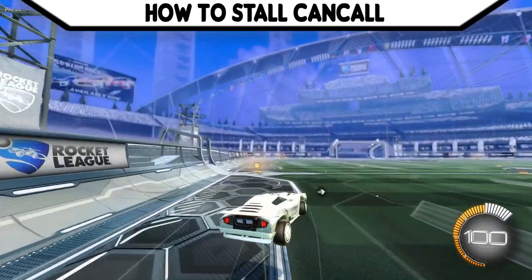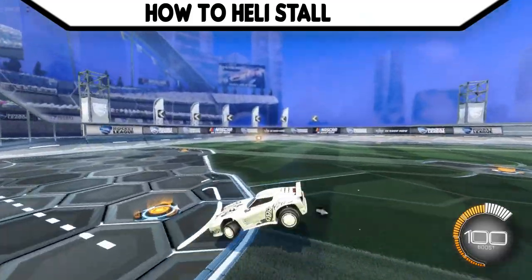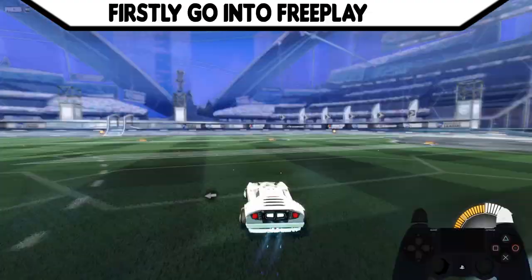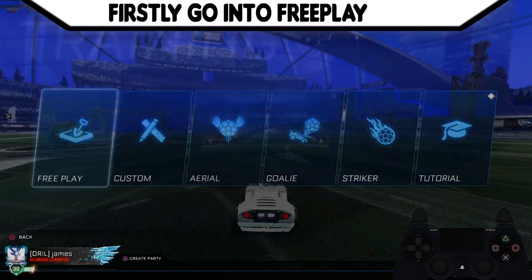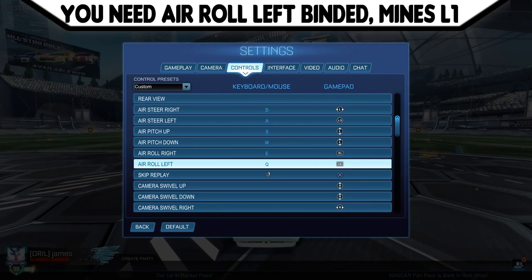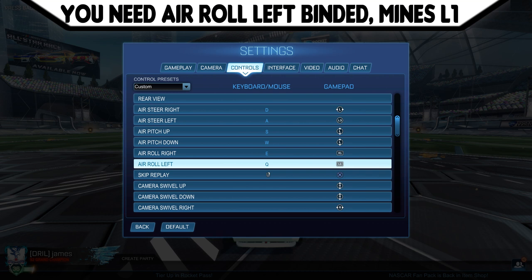First, just go into free play — you don't need any custom training maps. You need to have aero left bound to your controller, and aero right if you want to do the stall cancel later on. You need to have your controller dead zone quite high to be able to stall, so have it from 20 onwards. The higher it is, the easier to stall, but the lower it is, the easier it is to move your car around.